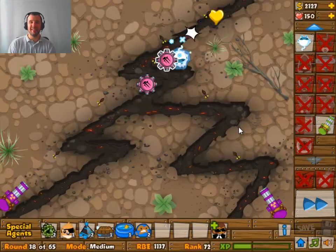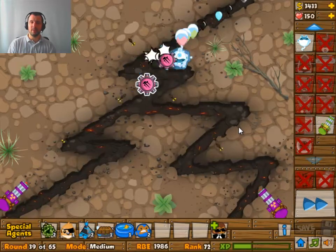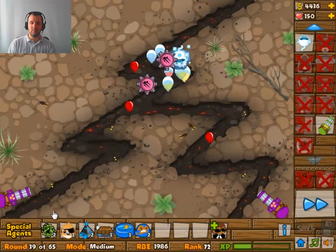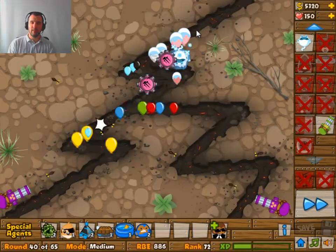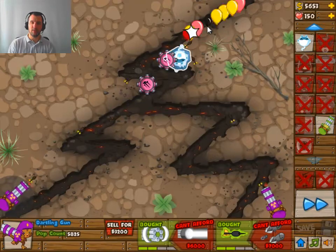Now we're going for a freeze tower because both of them have been upgraded with that balloontonium dart — or whatever it's called, I forgot the name — the one that allows you to shoot everything, the second upgrade on path 2. Anyway, there's a little bit of a problem here in the next round because some of the balloons will actually get through, but not actually to the exit because I have plenty of damage to deal with that.